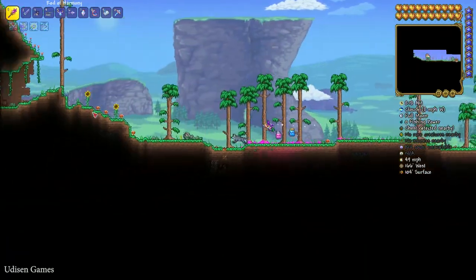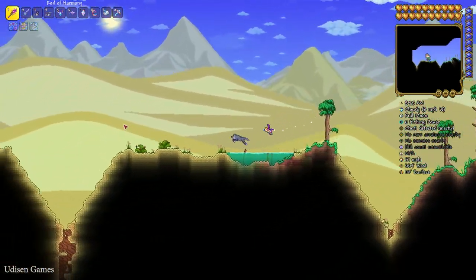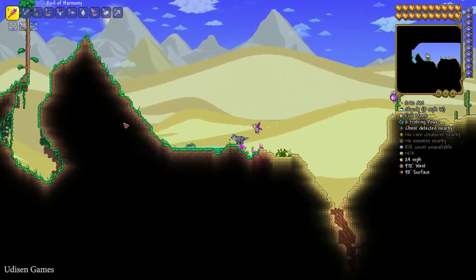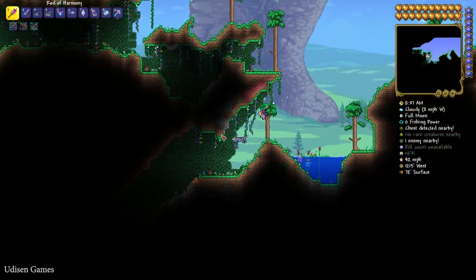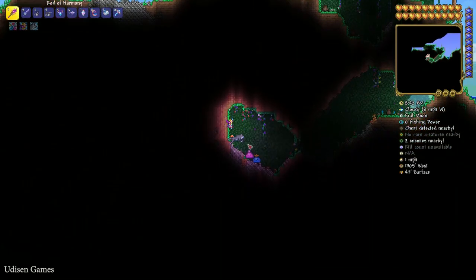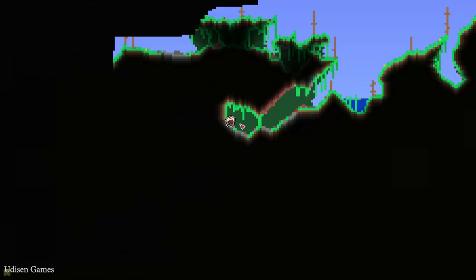Move all the way to the left before you reach the desert. Ignore the desert and still move to the left. After that, pay attention on the lake and find a small lake here, or maybe a water pool. Go inside this cave system — go here on the left side. We spawn here and go all the way to the left before we reach our first water pool or small lake.